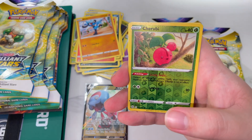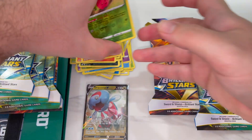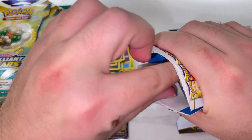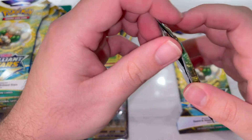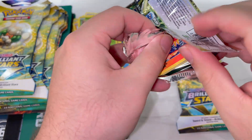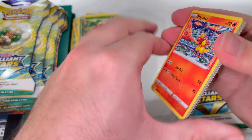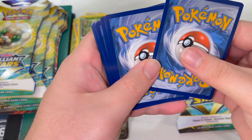We have a regular Staryu that we can replace the reverse holo with, and a Wormadam. So we struck out on our last rare. I don't know why some Pokémon cards they make as a rare — I would love to find out what the criteria is to just mark a Pokémon as being rare, or what the deal is with that. And I somehow feel like the cards were put in backwards here, though I'm really not too sure.